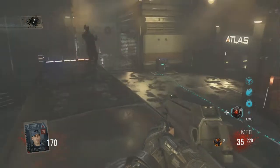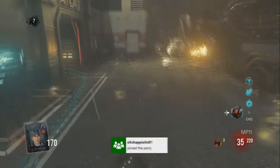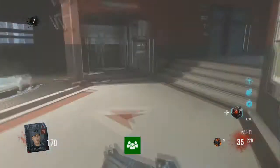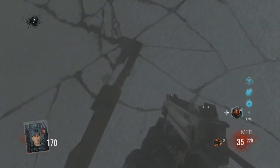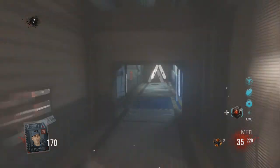Hey, what's going on guys, it's g6zombies here and today I'll be showing you the easter egg song in this map. It's quite good. To activate it, you come up here — this is the first thing you activate. Hold X on this and it'll play the first part of the song.